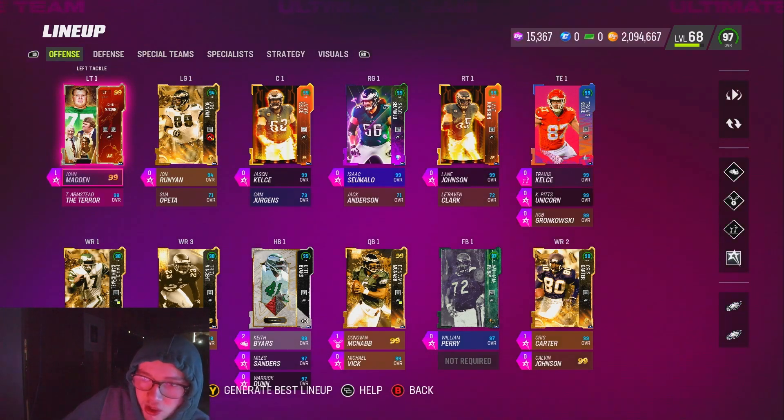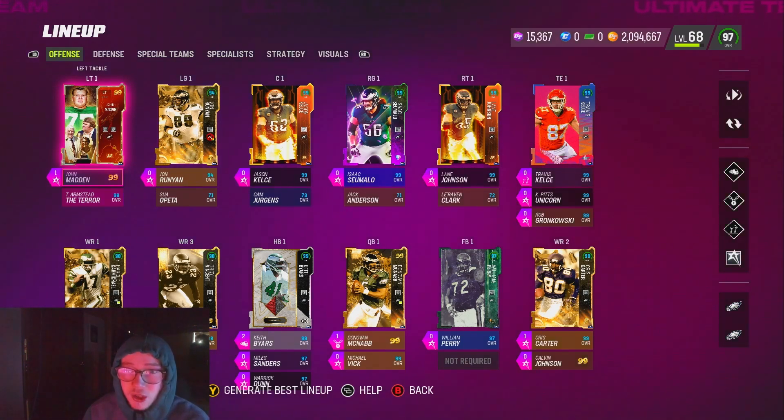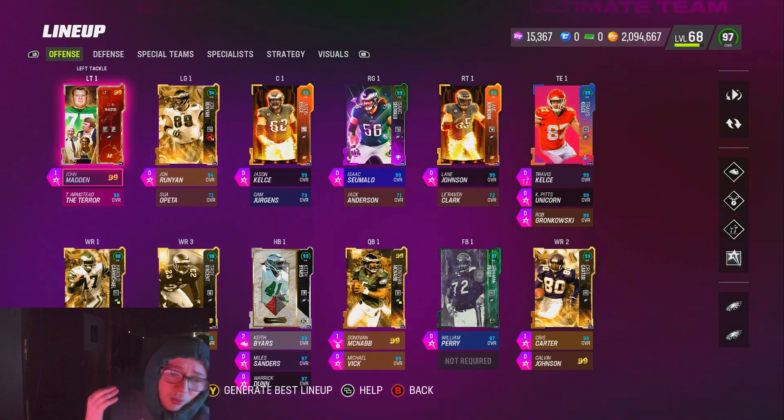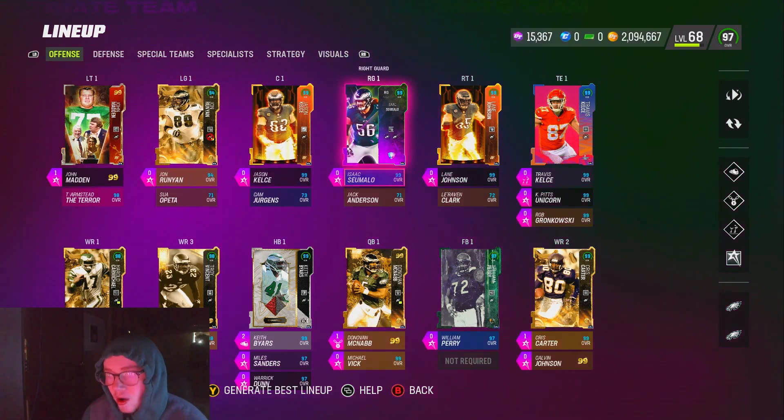I also have Threat Detector on my left tackle. It doesn't matter who you put it on, you definitely want it on somebody on your offensive line. There is one person that gets it for zero AP — Larry Allen — but he's around two million coins. So either you pay two mil for him or you pay one AP for Threat Detector, which I'm willing to do. On third and fourth down, being able to see where your opponent is blitzing from opens up so many throwing lanes.